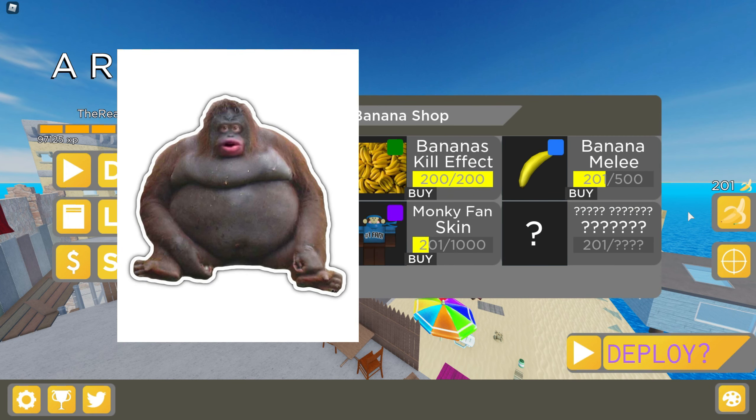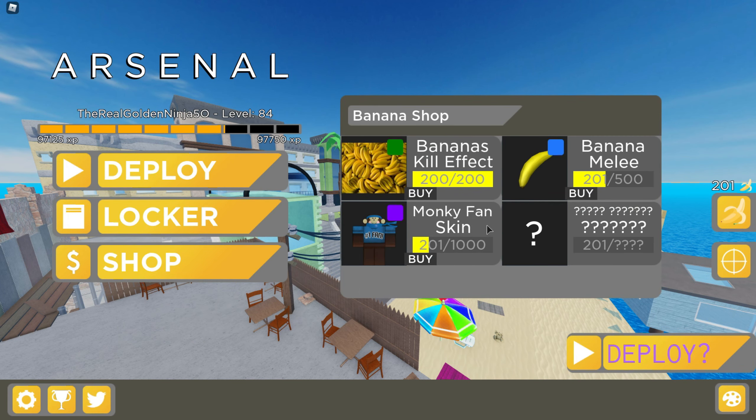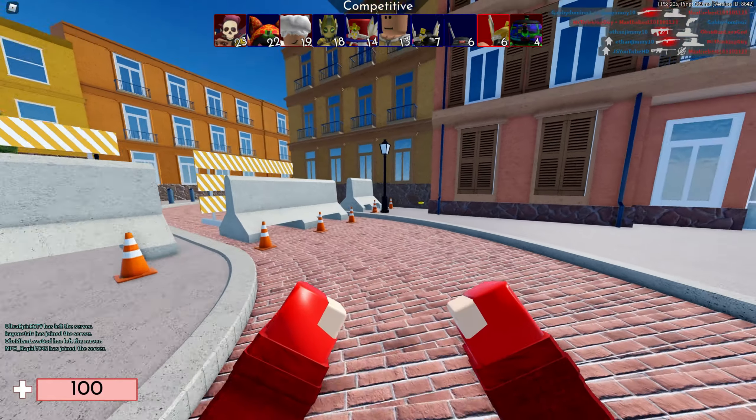So I hear you can now actually get the monkey skin in Arsenal, and all you have to do is collect a bunch of bananas. This is going to be so easy.